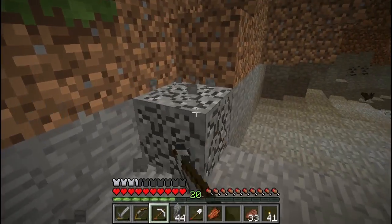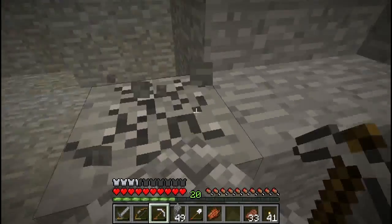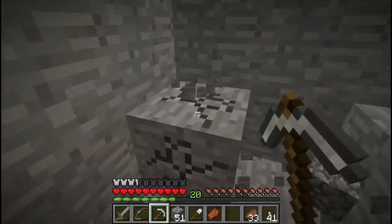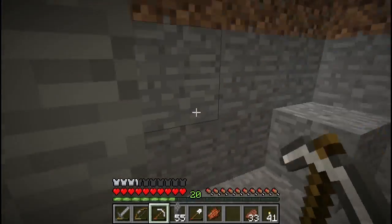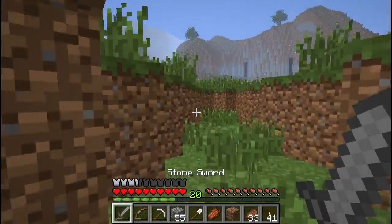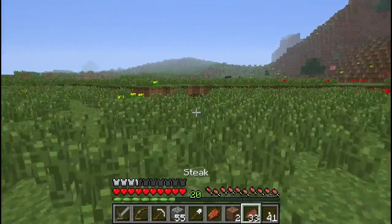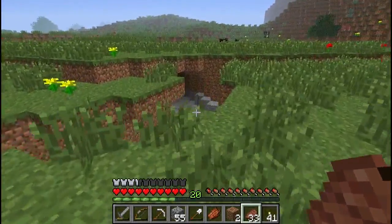If we run out I'll just collect more off camera — I'm not going to spend the entire episode collecting cobble because that's not really the emphasis of the tutorial today. The emphasis is to create a wheat farm. So we've collected some cobble, a bit unorthodox for what I actually wanted to do, but never mind. That spider is still out here — never mind, I'm not interested in him right now.